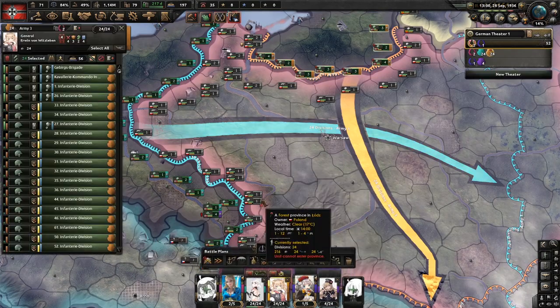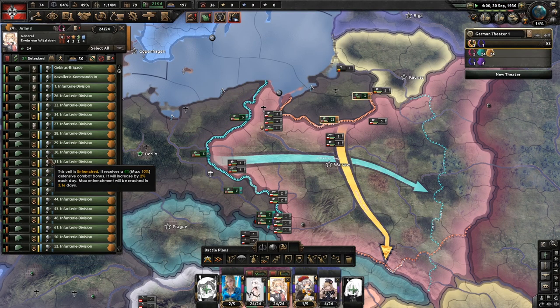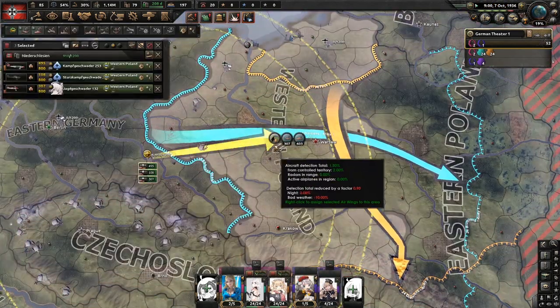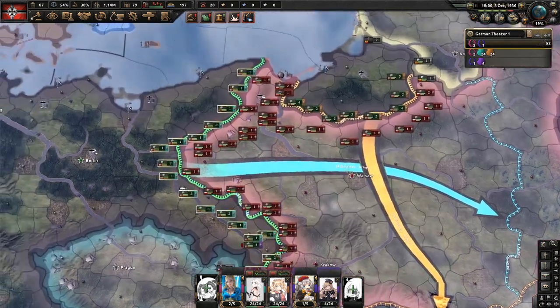Now that our justification for Poznan is finished, we'll stop training these guys and let them entrench. Now we will declare war. Planes should be over Poland now. We will just give him some ground crews.